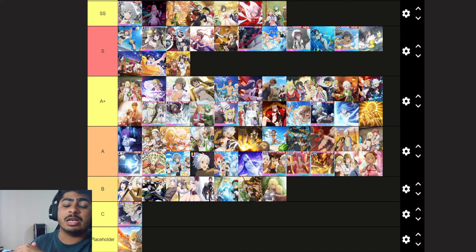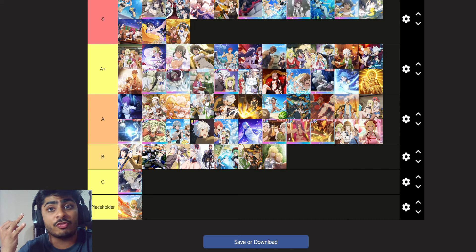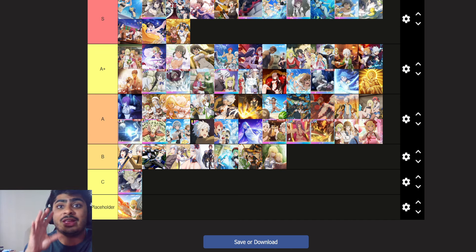First and foremost, let's talk about the battle pass scene card. It is very similar to the scene cards we've had — the ones that give you a certain damage bonus for your type or role. The last four months we've been getting scene cards that give special move damage bonus and special move cooldown.